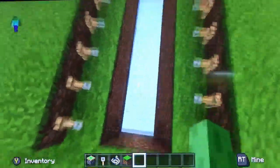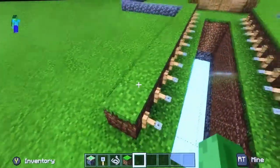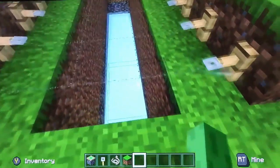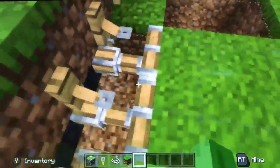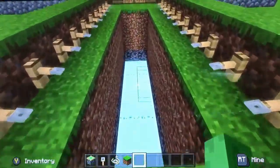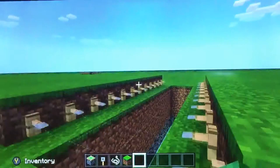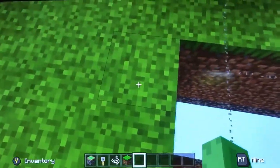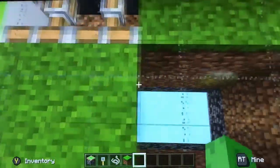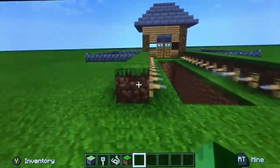Underneath these blocks are pistons, and this is string, and these are tripwire hooks. This is what happens — see how it disappears as you go? How cool is that? That's amazing.